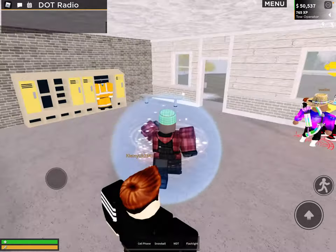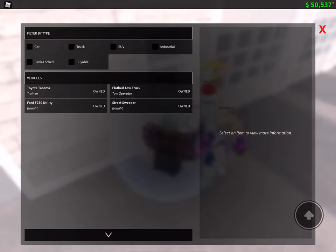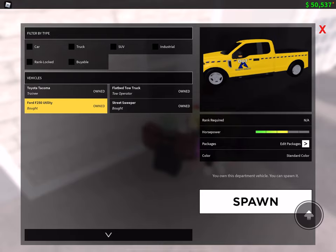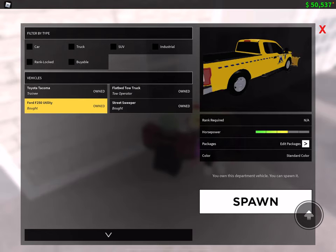So this is how you do it. You're gonna tap on here — it's not this one, it's this one, the Ford utility. You may have to pay money for it. Then you go below and hit 'Edit Packages,' right below the horsepower.